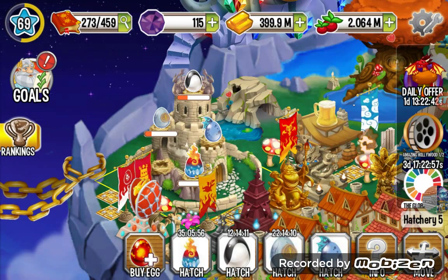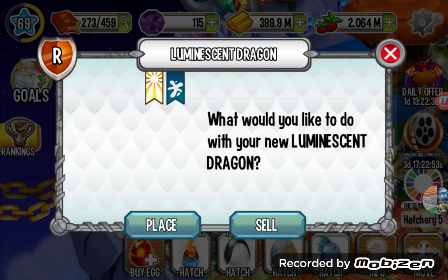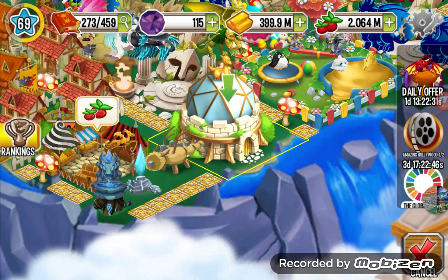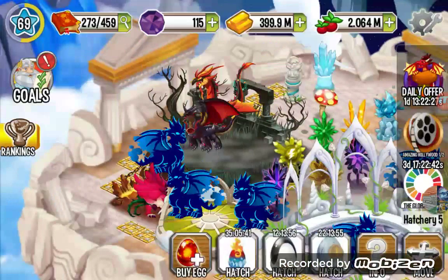Hello, welcome to a new video by Dragon City. Today I'm going to show you the Luminescent Dragon. It's a two-element dragon — elements of Light and Sea — and it's a rare type dragon. Let's place him at a Light habitat right here. Okay, the dragon's loading.